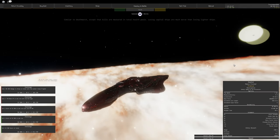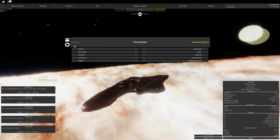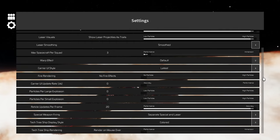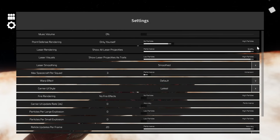Before spawning in, you can quickly check your settings by pressing Tab and then the gear icon. Here you have settings like music, rendering, and more. Some settings are more for performance and others for visual effect — you can mirror the settings shown or customize to your preference.